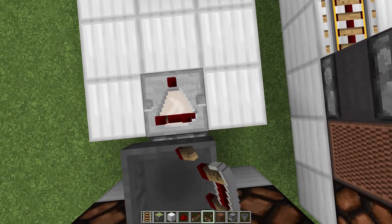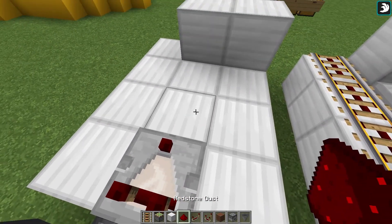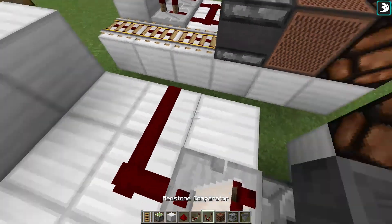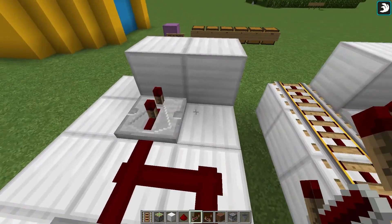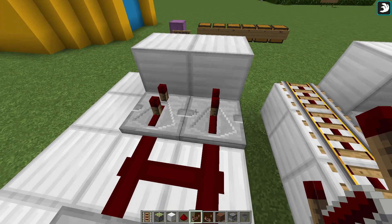Let's place our comparator coming off of this hopper right here. Two redstone dust going just like this. A repeater right here set to 3 ticks. A repeater right here set to 2 ticks. And a repeater right here on the first tick.